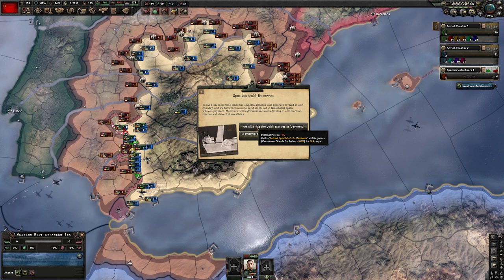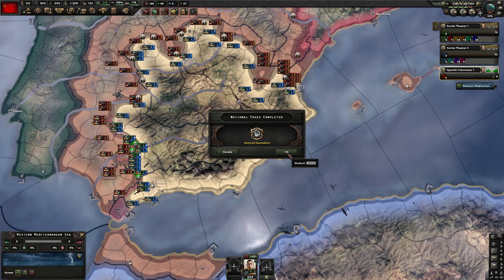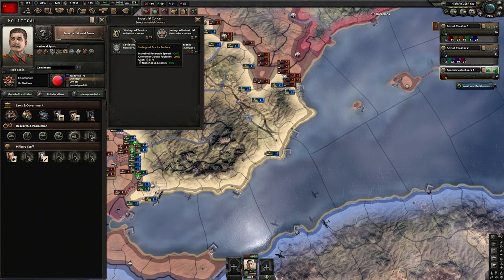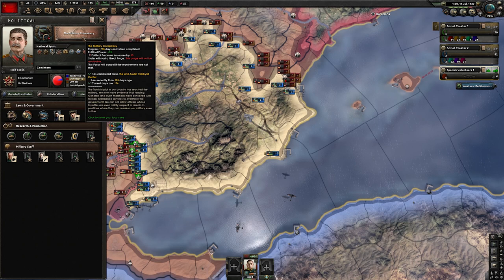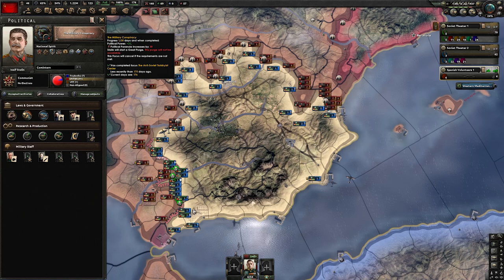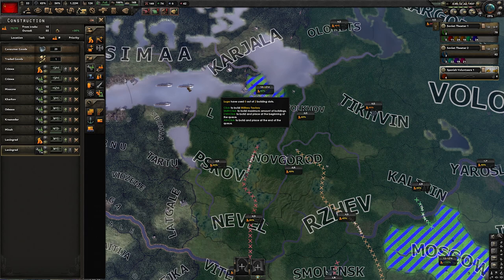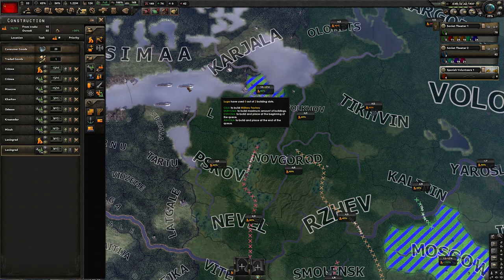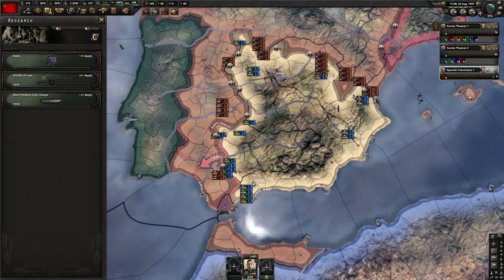When you get the message, seize the gold reserves — minus 5% consumer goods factories for 365 days is a great deal. Sign the pact with the Germans. As soon as you complete this focus, take the industrial concern — now discounted, giving another minus 2% consumer goods factories. Next, pick the military conspiracy — it's only 35 days but there's a little RNG; you may get a negative event before completing it. On free slots build military factories in all 100% provinces including infrastructures, and then military factories in Leningrad and Kiev.